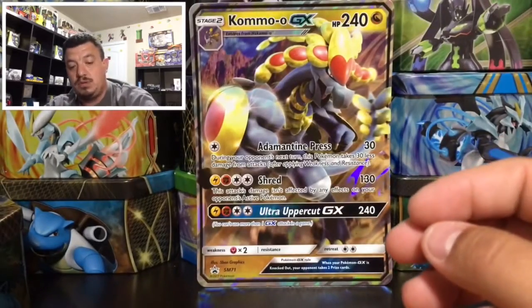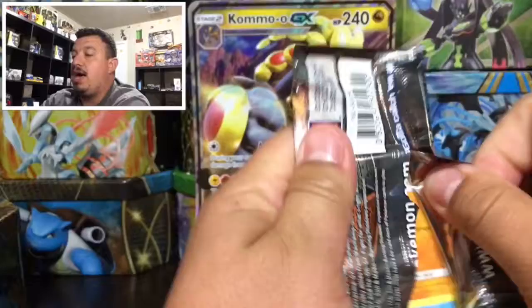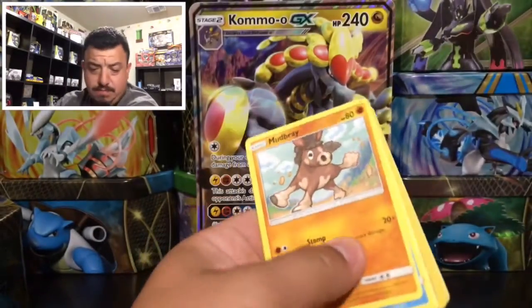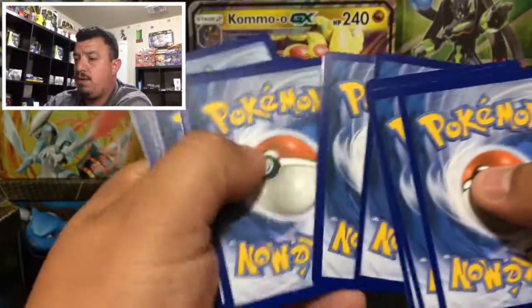We have a Starmie that is a rare non-holographic card. Here is the code card - focus on the code card! Hope you guys pull something cool out of it. Let me know down in the comments what you guys pull out of the code cards I give away on my channel. Here is the code for the Burning Shadows pack.